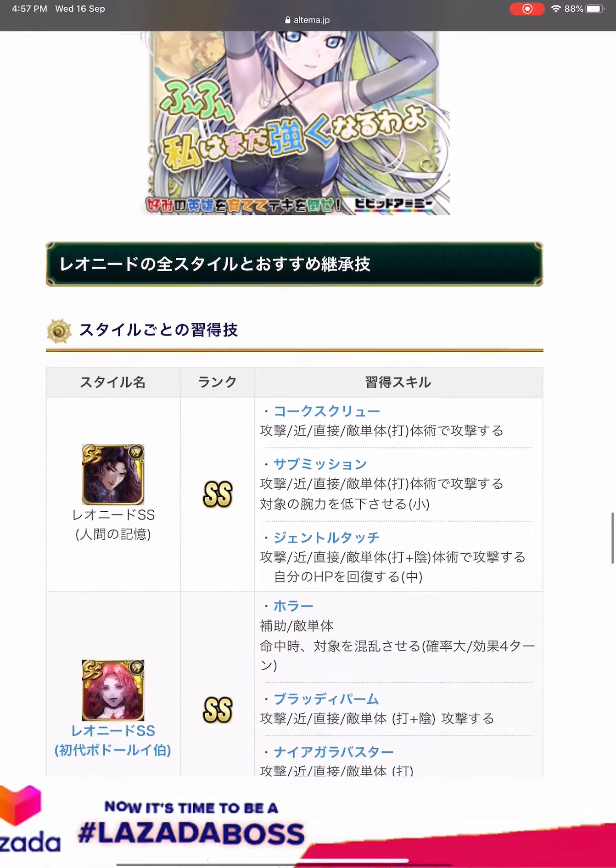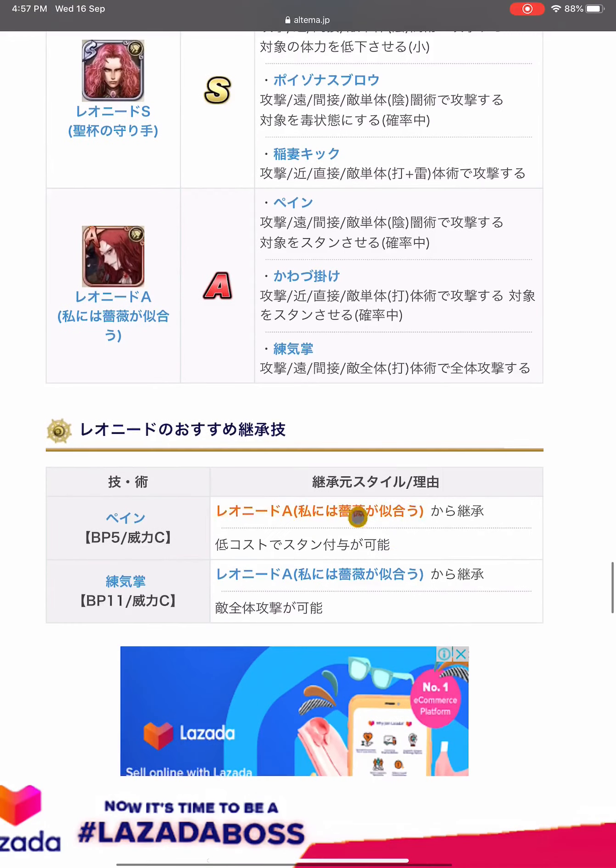Lastly, we look at his recommended inherited skills. Both are from his A style: the first is Wrecking and the second is Punishing Pump, a common AoE skill.